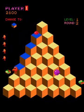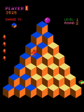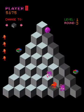In Q-Bert, you jump around a seven-level pyramid with 28 steps that you need to jump onto to change it to the target color, although there are others on the screen that hinder your progress.